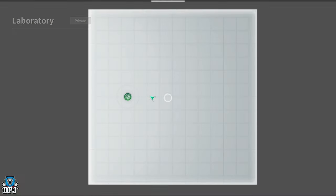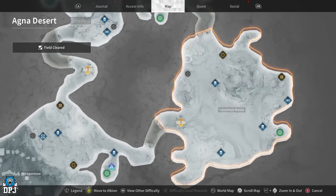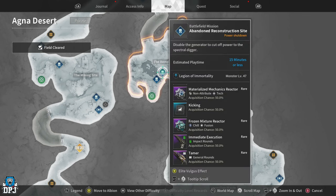So where do you get this? The first place you'll come across it is Agna Desert. Go to the Remnant area and look for the mission called the Abandoned Reconstruction Site — you have a 50% chance of getting this weapon from that mission. The estimated play time is about 50 minutes, but you can run it way quicker than that. If you haven't got the Tamer yet, make sure you go and get it.